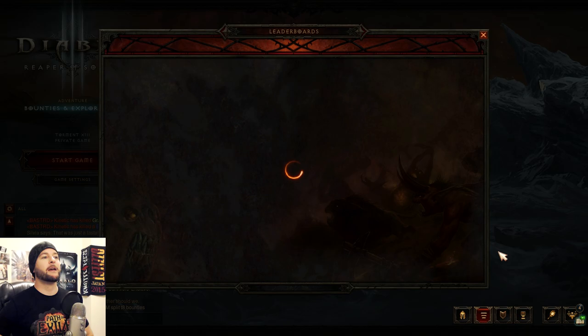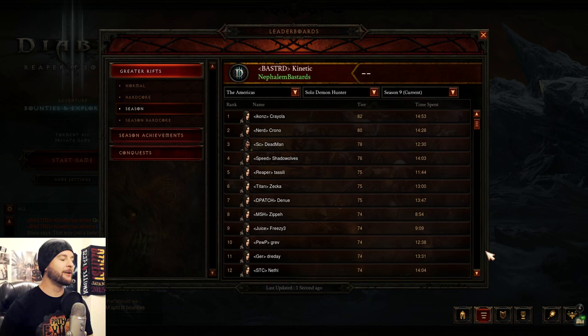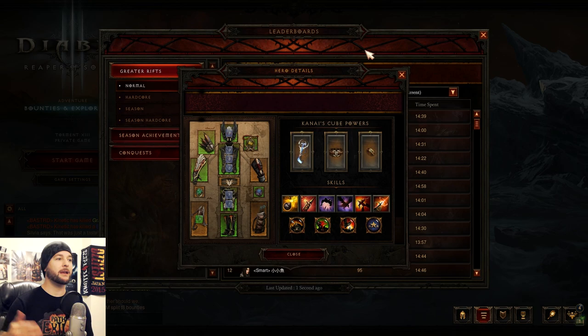Let's take a look at the ladders, because this is a big part of showing off what's the new hotness for Demon Hunters. On the normal leaderboards, we're seeing the Legacy of Nightmares build still dominating, as it was in the previous season. The Marauder set is finally making its mark on the leaderboards, probably as a result of the new changes to the Hellcat Waistguard — grenades have a chance to bounce five times dealing an additional 50% damage on each bounce.